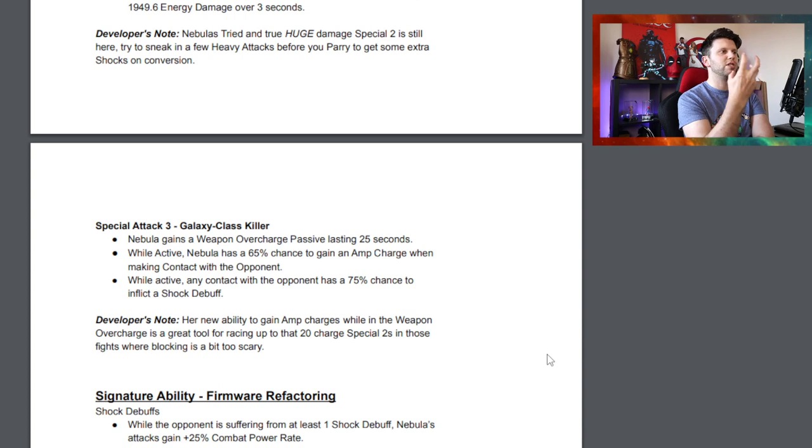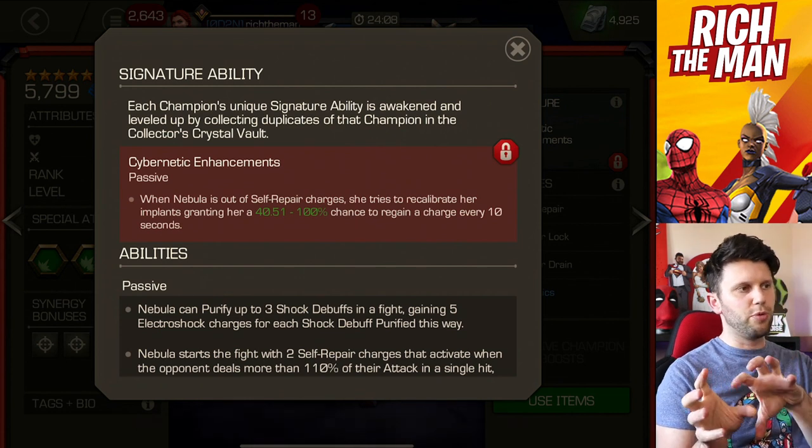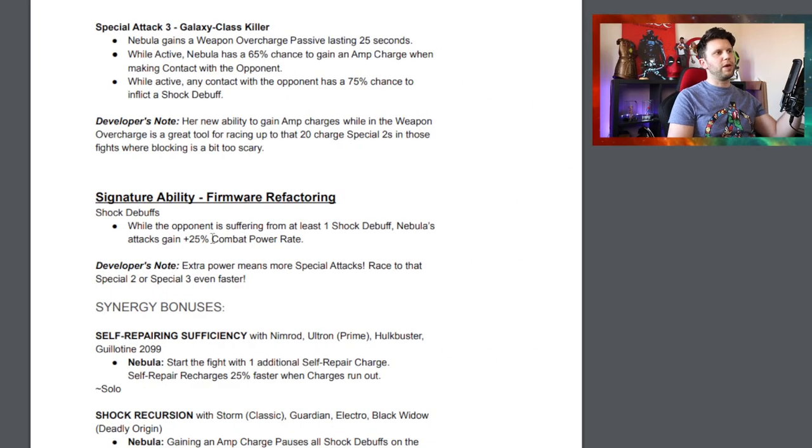As for the new Signature Ability: while the opponent is suffering from at least one shock debuff, Nebula gains 25% combat power rate — that'll probably be a scalable number starting around 10% and getting better. This is really good if you're looking to quickly get to an SP3, as it really speeds up the momentum to get to the damage. Extra power means more special attacks, reaching SP2 or SP3 even faster, increasing the rotation of damage.